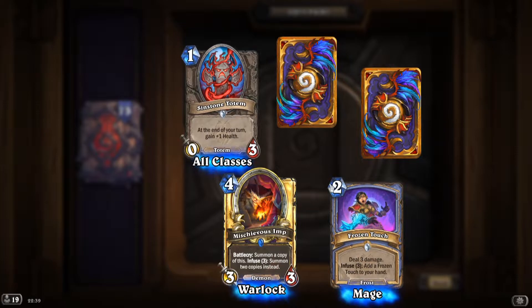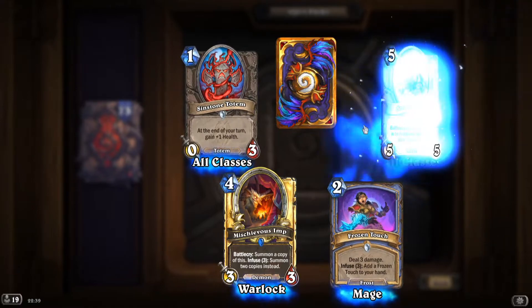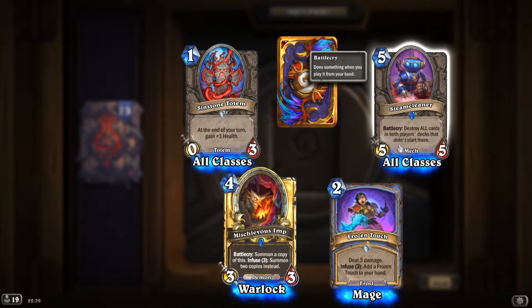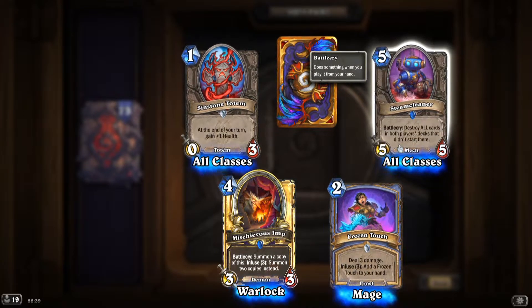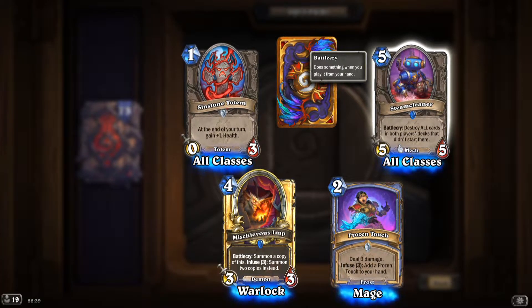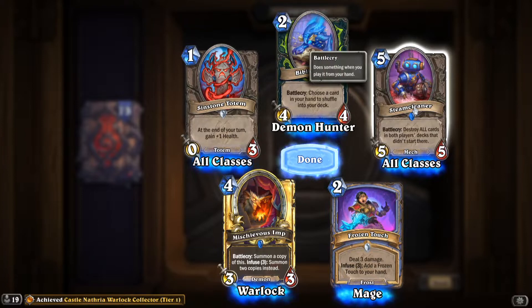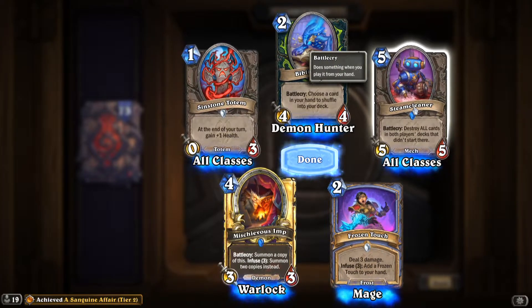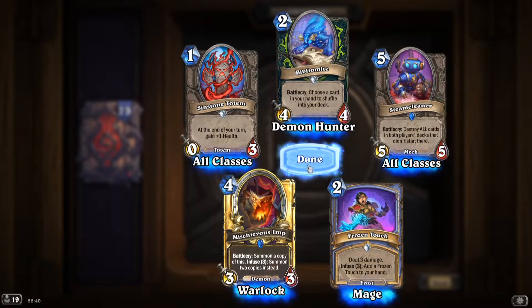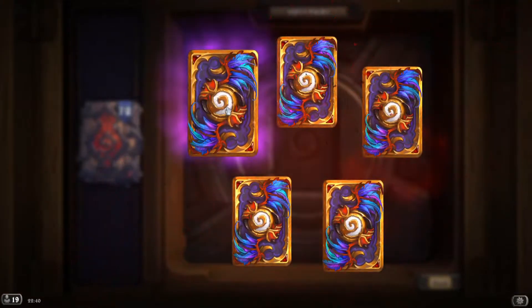'Frozen Touch': deal 3 damage, infuse three to add a Frozen Touch to your hand — nice. 'Steam Cleaner': destroy all cards in both players' decks that didn't start there — that would be great against cards that turn your deck into legendaries. This card would just destroy that strategy. Epic!